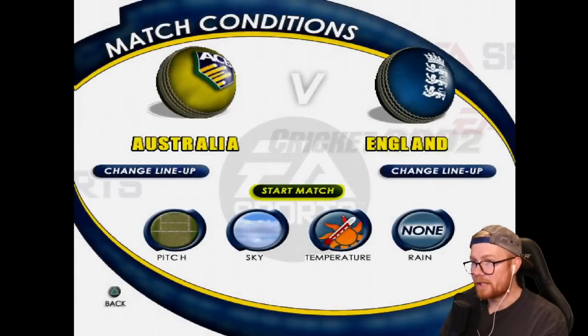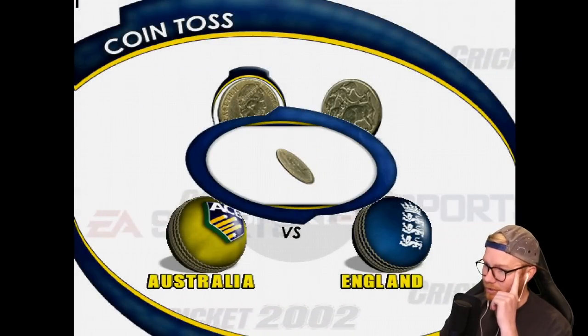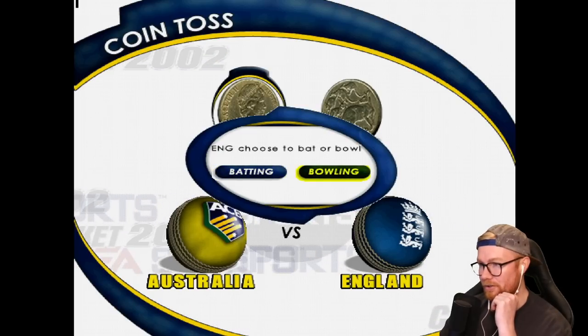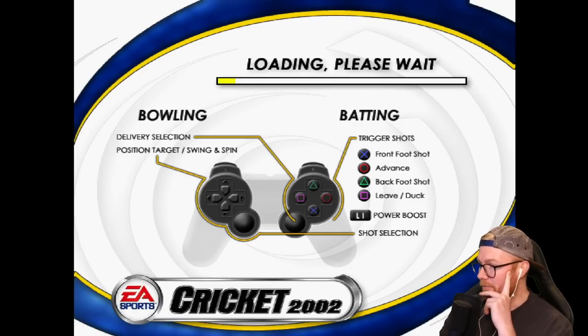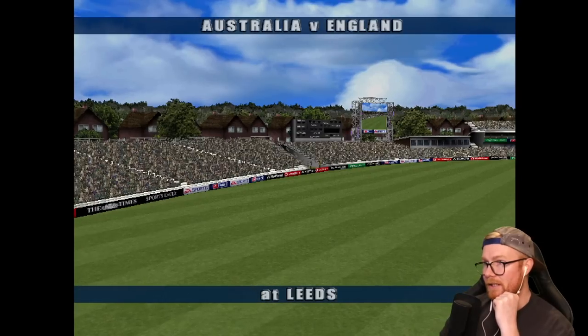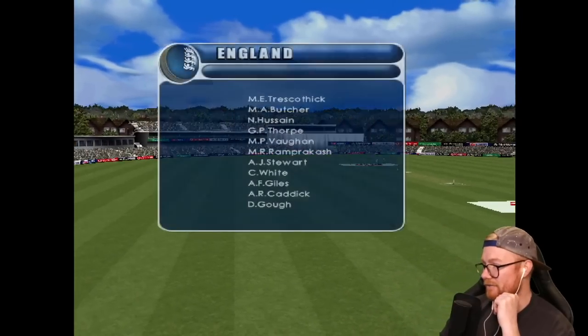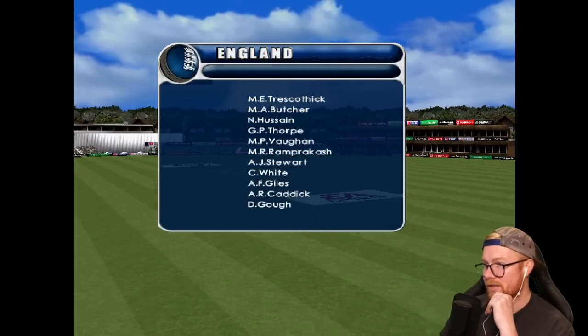I'm going to take out Slater and bring in Ponting, move Langer to open with Hayden as they should, Ponting at three. Let's get amongst a test match at Headingley. Heads or tails — we've got the Australian coin, playing the Australian edition of Cricket 2002. Thoughts on the series so far: we played International Cricket Captain 2001, then Cricket 2000, then Ashes Cricket 2013, and now Cricket 2002. It's 2-1 to England out of all the games played so far.